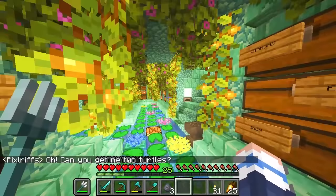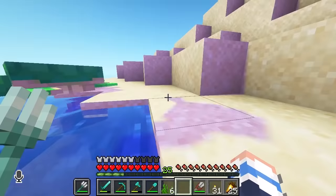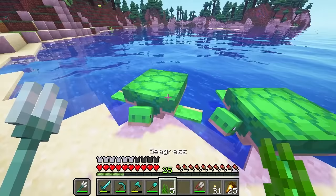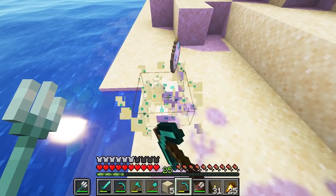I hear that there's a dripstone farm in Pixandria, so maybe Pix will trade me some pointed dripstone if I give him something in return. A trade has been offered — Pix just wants two turtles. So my mission is simple: recover some turtle eggs. Two perfect turtles. I almost just died right in front of them. Please make some babies for me. Thank you. Yoink.